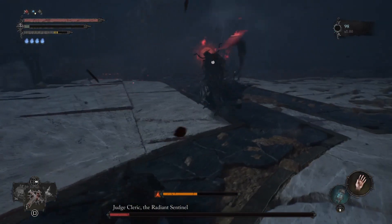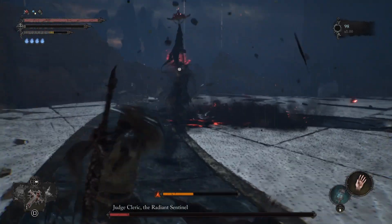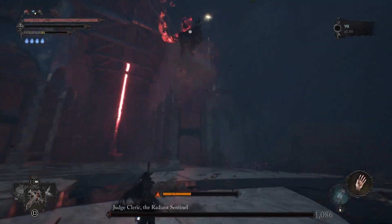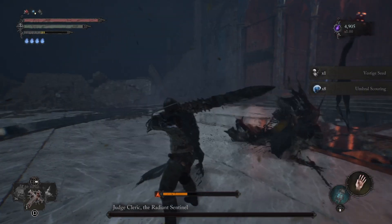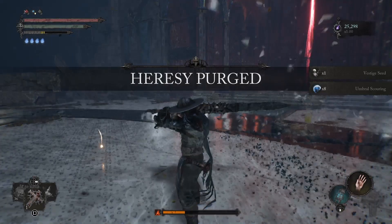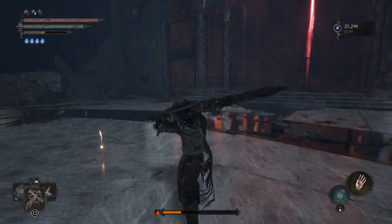Just a couple more hits and she'll be done. She dodges the first hammer as always, takes the second one, and there's the last hit — she was airborne and we connected. We have defeated the boss! As you can see, this is a very easy technique. I hope you like the video — if you do, please give a thumbs up and subscribe for more Lords of the Fallen videos. Thanks for watching and have a very nice day!